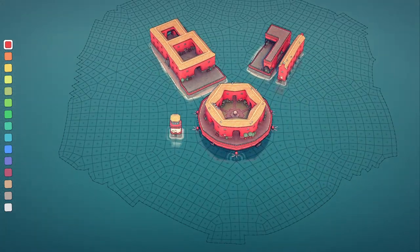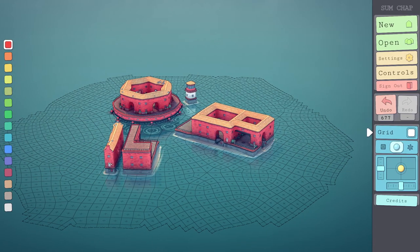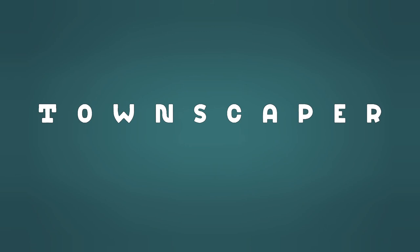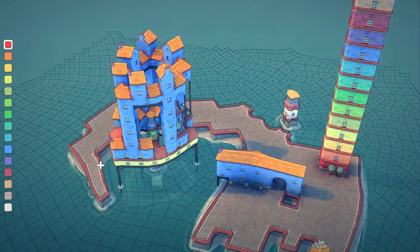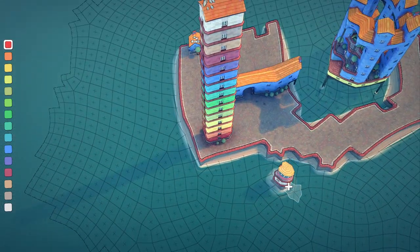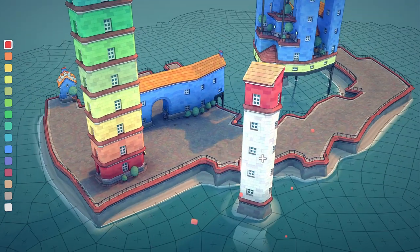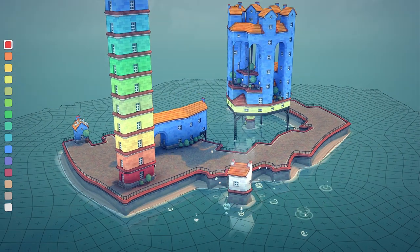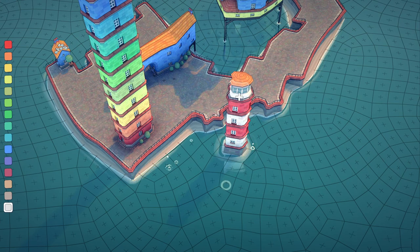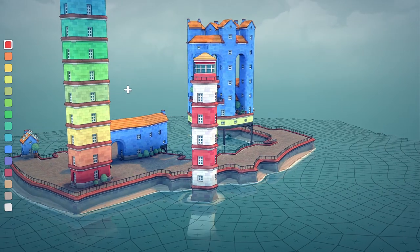So there are the basics: hook, lighthouse, floating city, garden, garden with a pillar, and church. Looking at earlier saves: I was experimenting with colors, building a castle, and trying my first floating city. There's a giant lighthouse in the middle. You can't go higher with a standard lighthouse — but wait, what if you do white, red, white, red alternating? Oh my god, you can! Look at that — a giant lighthouse! It only works with that color pattern too.